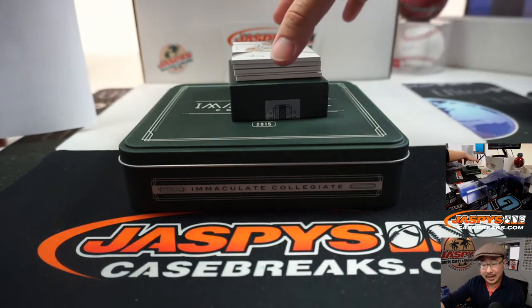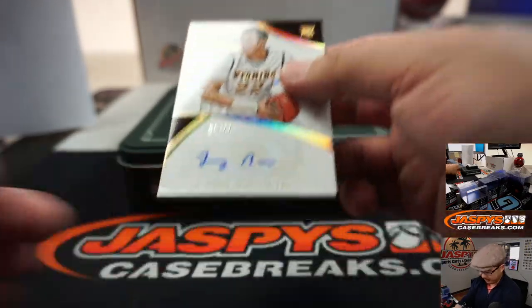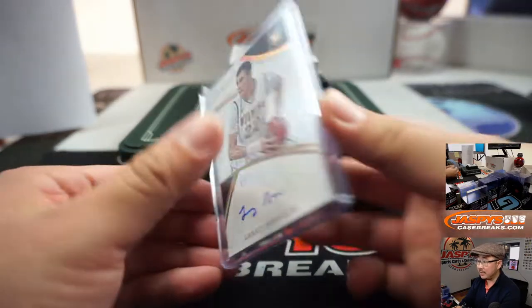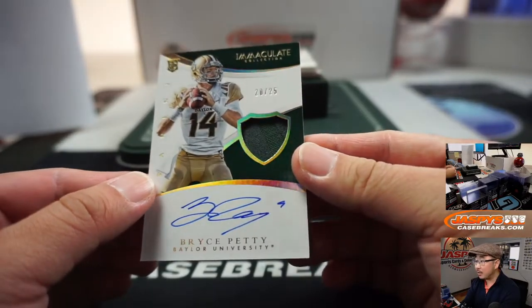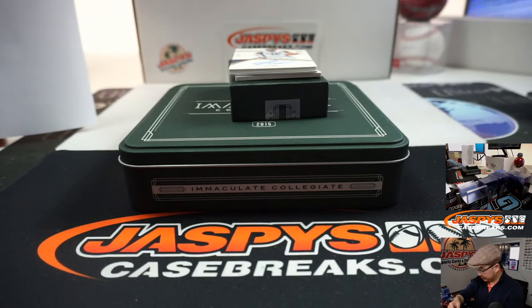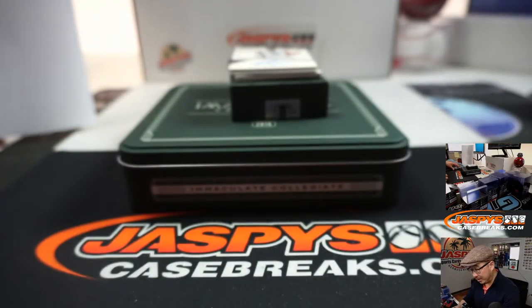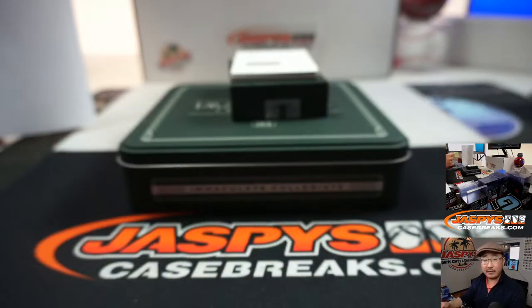Out of 99 — Larry Nance Jr., 93 out of 99. It's rookie Larry Nance Jr. — that goes to James, number three. Last Slot Mojo strikes again. 60% of the time, Last Slot Mojo hits about 100% of the time — we did the math, it's a true story. Jersey and auto, Bryce Petty, 20 out of 25 — a couple shades of Baylor green — so 20 goes to zero, Hans on the board. We've got Justice Winslow, 47 out of 99 — that will be for Alan Murdoch, number seven.